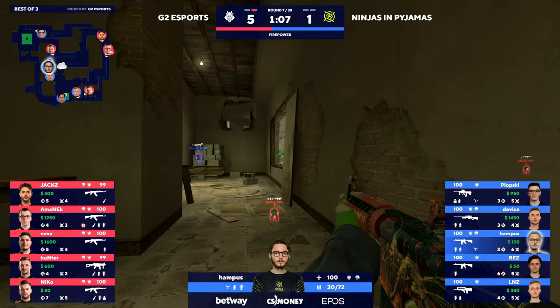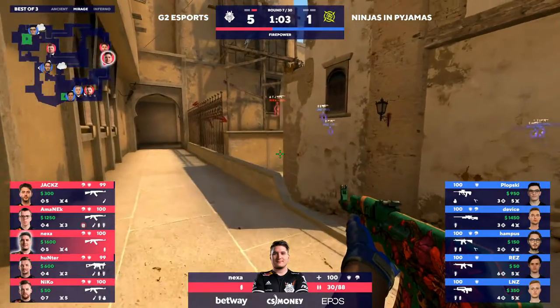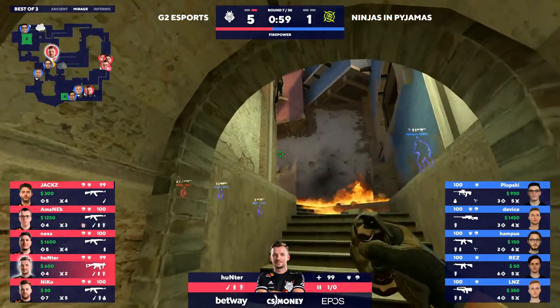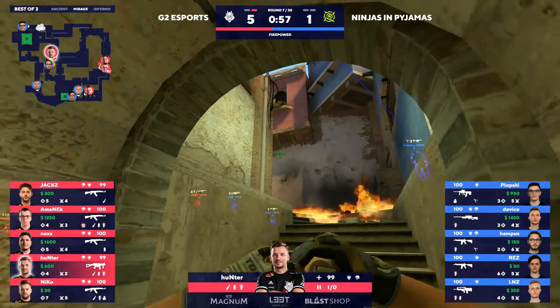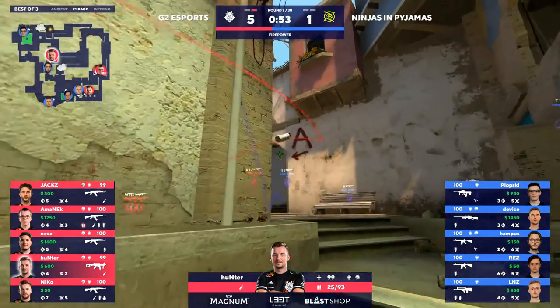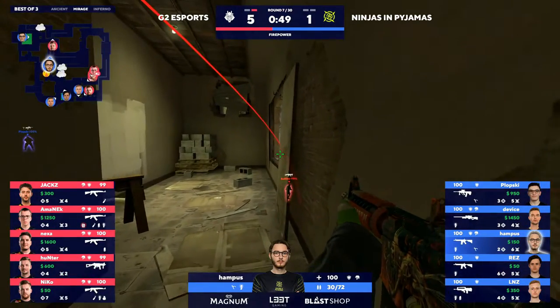I'm starting to feel a little bit worried here for NIP. Though if you're NIP you still have the losing bonus, so you at least have a little bit of a silver lining. This is going to end up being a hit towards that A bomb site — you can see it on the mini map, four G2 members now lining up with Niko in palace. We've seen this a number of times already, Hunter just lurking in middle. There are three defenders here though.